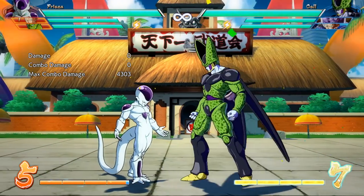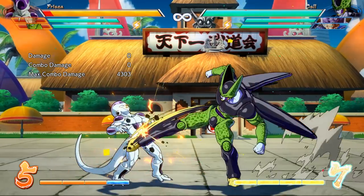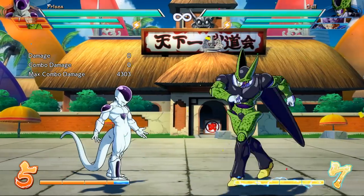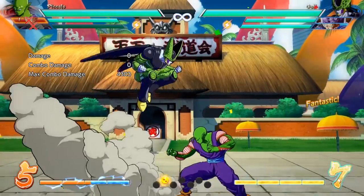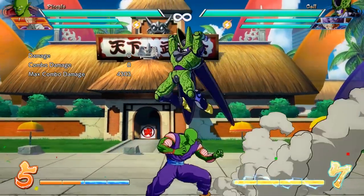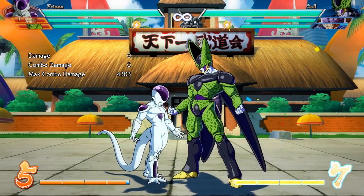Cell, of course, is the star of the show — a lot of us thought Arc Sys might come in and buff this man, and I think it's safe to say they did not, which is good. His lights both got a little slower, his low kick got some damage scaling applied to it, his jumping special also got some damage scaling, and his aerial rolling crush can no longer hit the opponent on the back. So Cell lost a little bit of damage here and there, and he lost some touch-of-death combos because of how much scaling that ki blast in the air gives him.